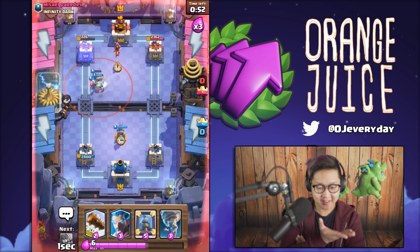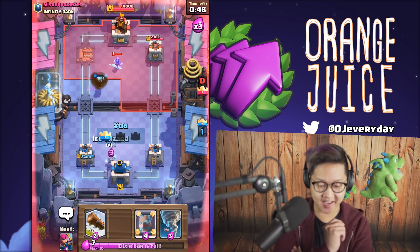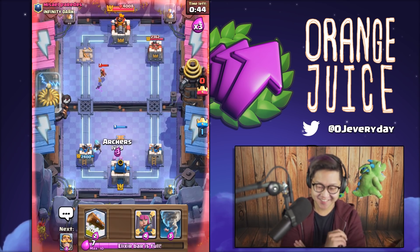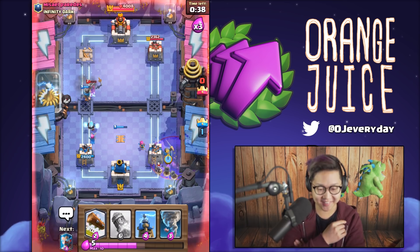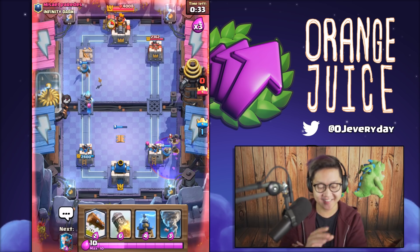I'm starting to see this deck. Ice wizard still locked onto the tower. Yes! This deck is outrageous - it starts shining at double elixir, triple elixir. It's not bad. Maybe the opponent just doesn't have the right deck for this.